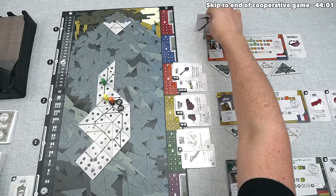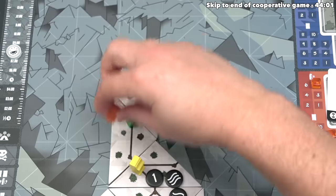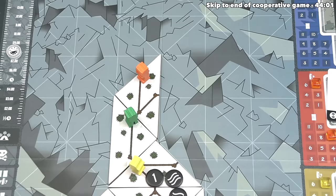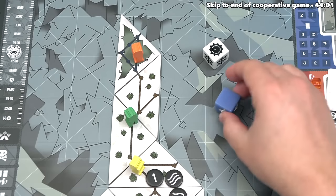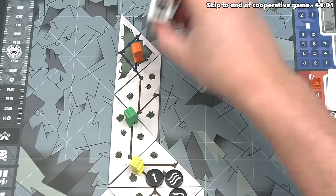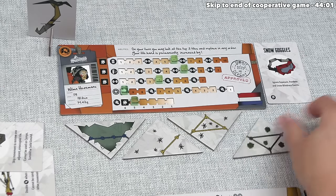The whiteout is over and orange can move again with five movement. They jump over yellow for one, over green for two, and continue hiking up — placing an ice tile and moving their fourth and fifth spaces. They roll the dice: no event, and it's a sunny day. Nothing is consumed. Orange looks at the top three tiles, picks their preferred order, and draws one tile.